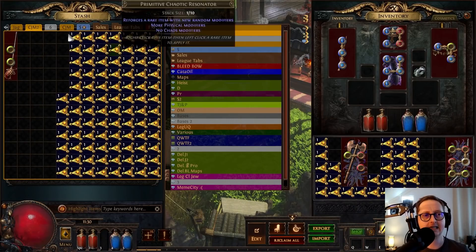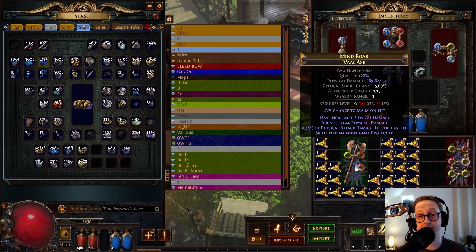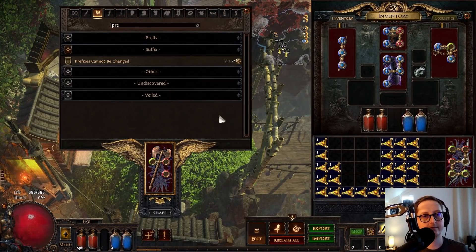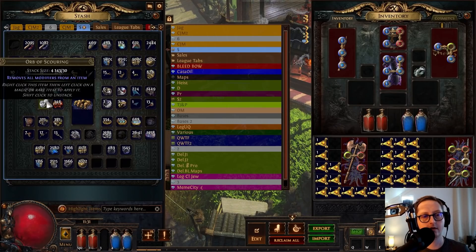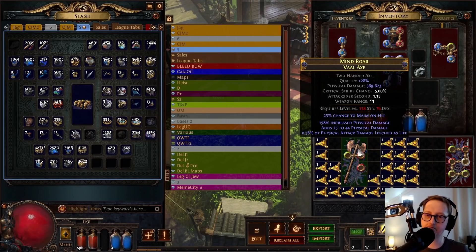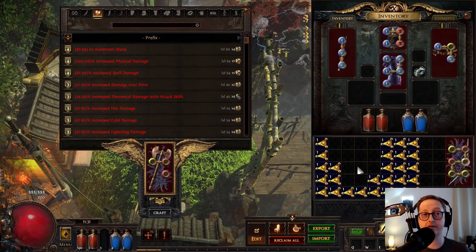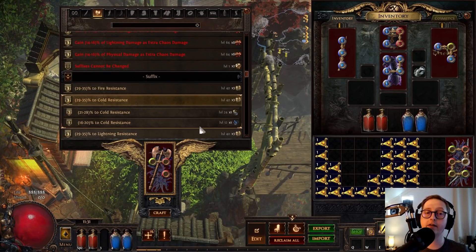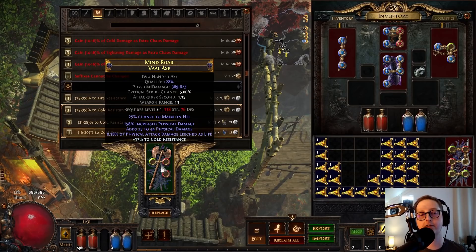That's a weird combo. If you get something like this, you can either settle for what it is or go over to the bench and do prefixes cannot be changed, then scour it. You've now got this, which is all right — it's not bad. Then we could craft on any suffix and try to do another remove non-phys add phys. So let's hop into Craft of Exile and I'll show you there.